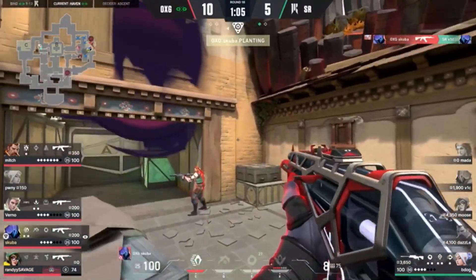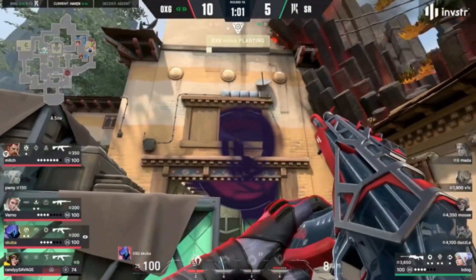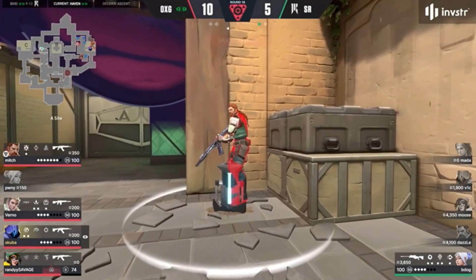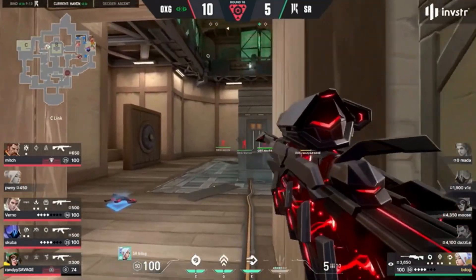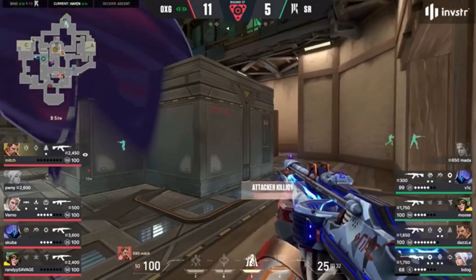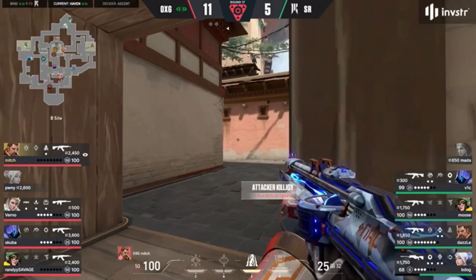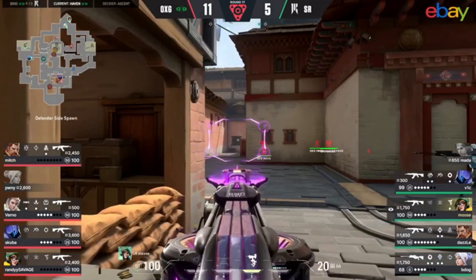If you blinked you missed it — it's only the operator gamble out towards the A site, hoping pony wouldn't be there, that was the right call. B-dog's gotta tuck away, hide back into the alley — wherever he can go. Lockdown is coming, they try to get the spike halfway before that, but the aftershock denied that, and now they're just out of time. Shopify have to just concede map point — they have to give round 12 to oxygen.